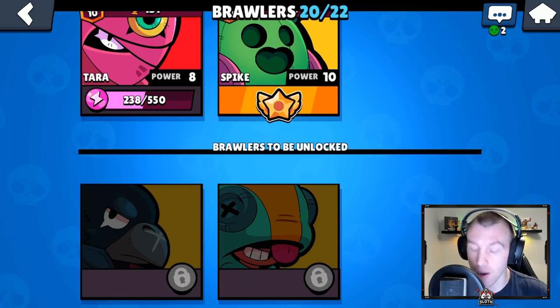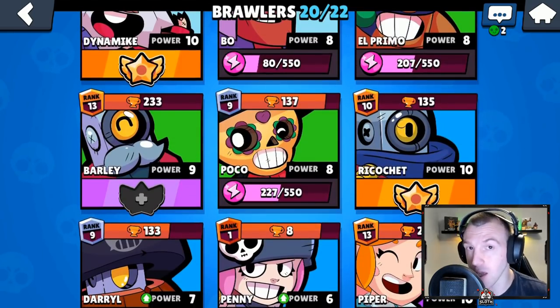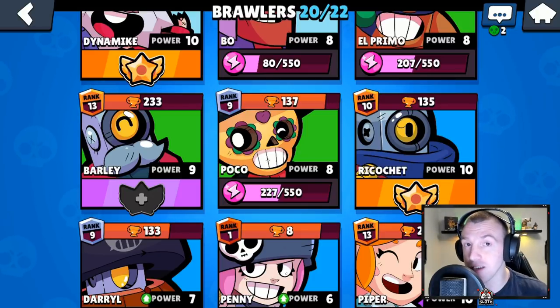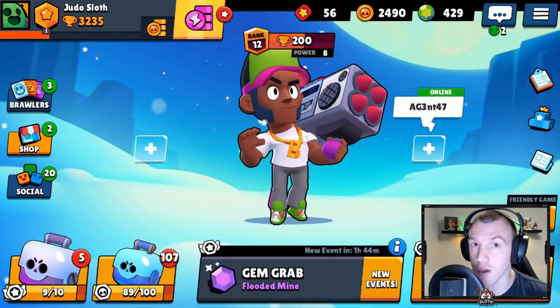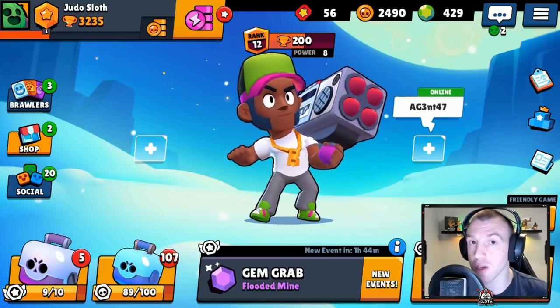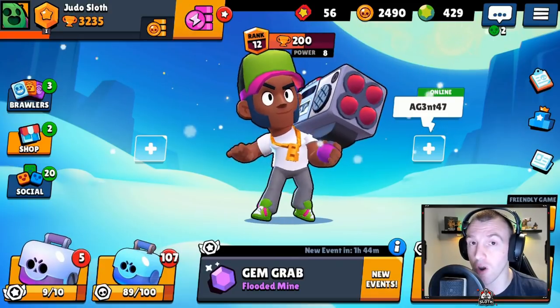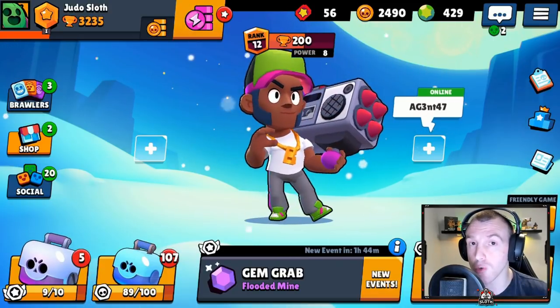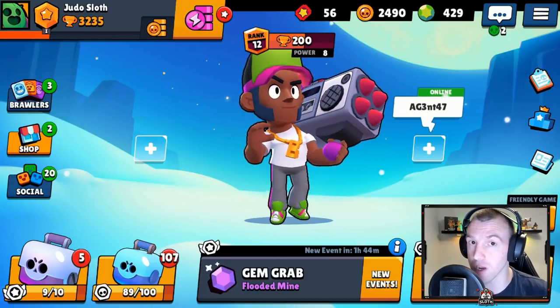Let me know if you have any of them down in the comments. In terms of power, we only have Barley at power level 9. A quick tip here: you do only want to rank your brawlers to level 9 across the board, because then you have the opportunity of unlocking their star power via opening a box. It's quite expensive otherwise — normally about 2,000 coins — which is a lot when you want to use coins to upgrade brawlers.